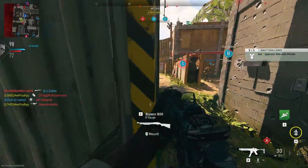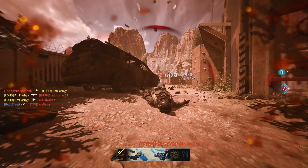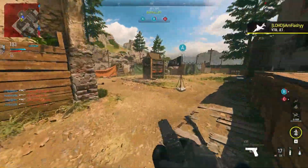We got the VTOL — I'll take it! Got some ammo too, nice. I gotta get rid of this counter but I'm in their spawn. Let's drop the VTOL — going right on to C.